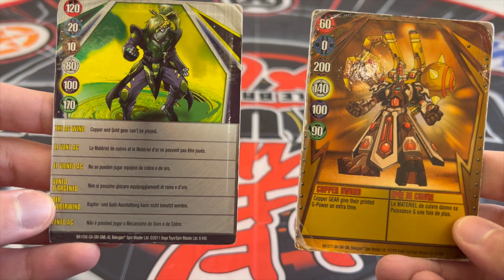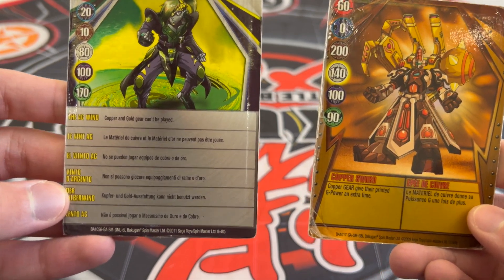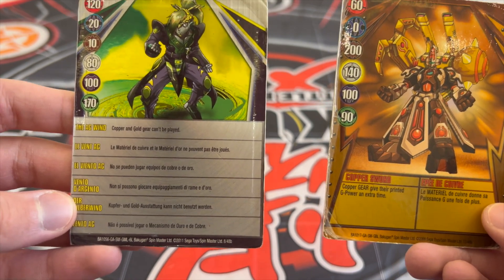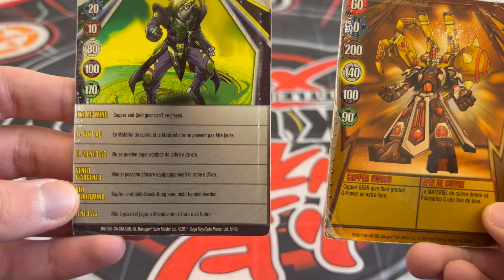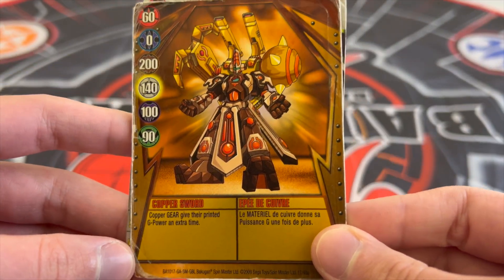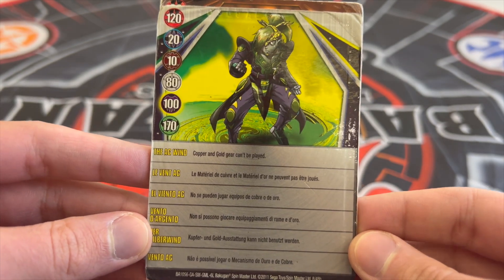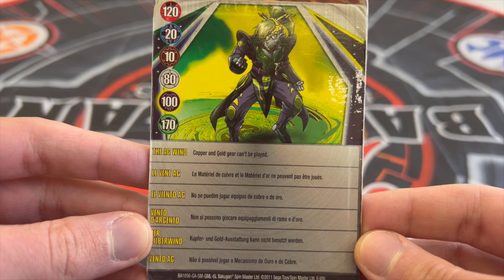The third reason is that there are tons of abilities and gate cards that affect battle gear in battle. Most gate cards give you a 2x battle gear printed G boost, and some allow you to block which color of battle gear is being played. Here are two cards I recommend: Copper Sword, which gives a copper gear a printed G power and extra time, and AG Wind, a silver gate card which only allows silver battle gear to be played in that battle.